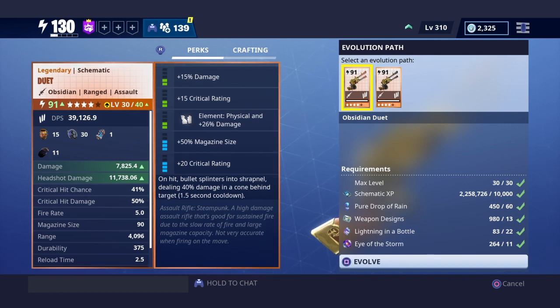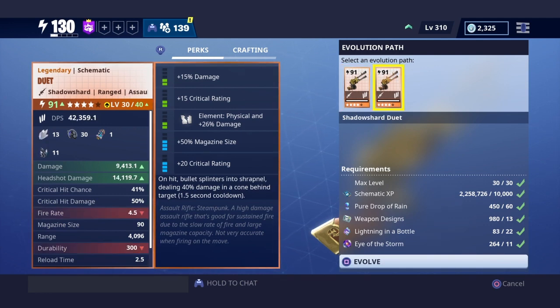The reason why I go with shadow shard is it doesn't make sense to go with obsidian, because the only thing obsidian gives you is duration, durability, and fire rate — and the fire rate is not a big difference. You can put in perks for fire rate to bring it back to normal. The fire rate here is 5.0, and over here it's 4.5 — a tad bit slower, not a big deal. Durability is 300 here, and 375 over there.